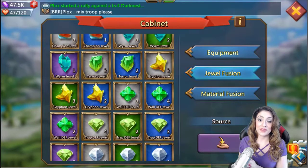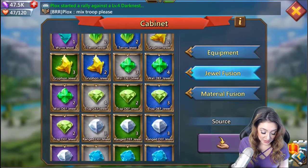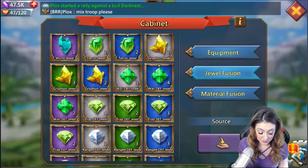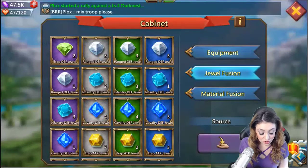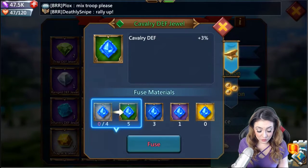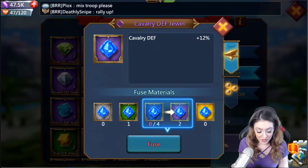I would definitely recommend focusing on your two main troop types, heavying up on those, and then wherever you have gaps, putting in that third troop type for effective counters. The second recommendation is to boost up your jewels before gemming — you don't want to gem a bunch of small white jewels. You need four jewels of a specific type to evolve to the next level. So four whites move to green, enough greens move to blue, and from blue you get to purple — which is cav defense plus 12%, a great buff.